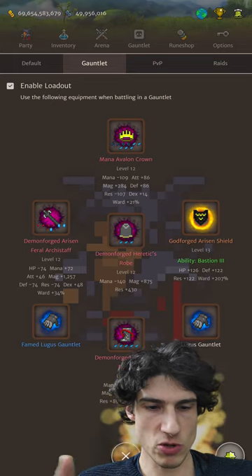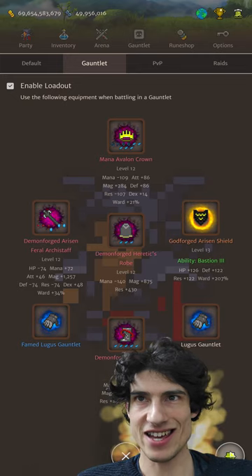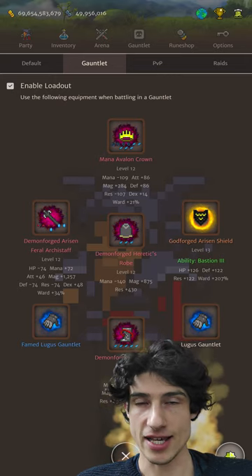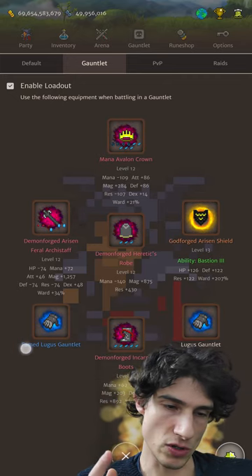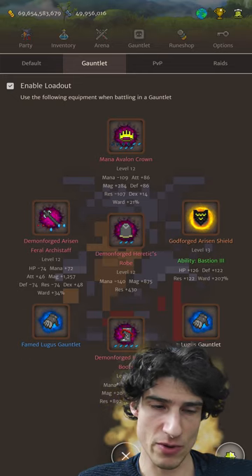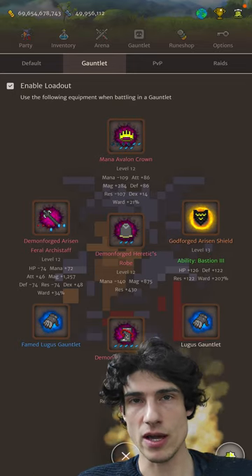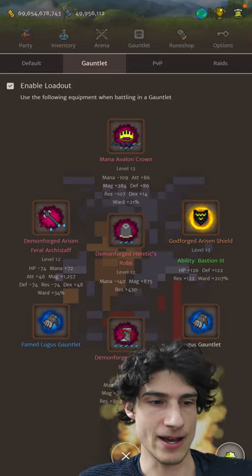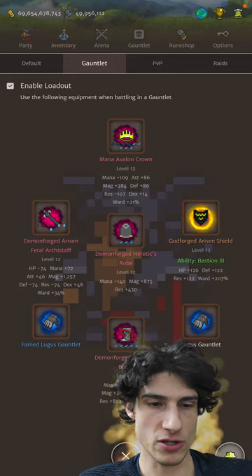If you don't have Lugas Gauntlets, I would use probably my highest additional Magic accessories, or you could use Freya Charms — those are two good options. Especially if you don't have the Feral Archistaff, you'd probably go with Freya Charms. The beauty of the Heretic buff giving us Steadfast kind of unlocks our accessory slots — we don't need to take Briny Pendant, we don't need Ring of Anwen anymore. Really super nice freeing up those slots for some more build ideas.